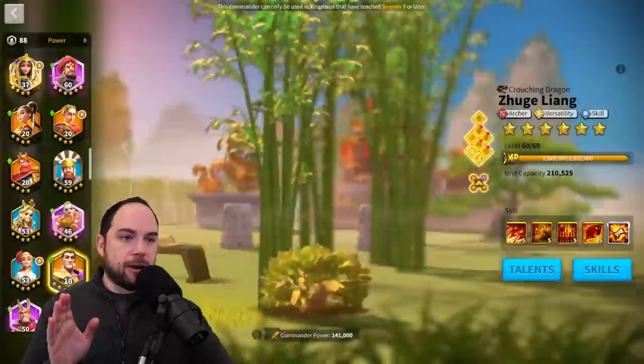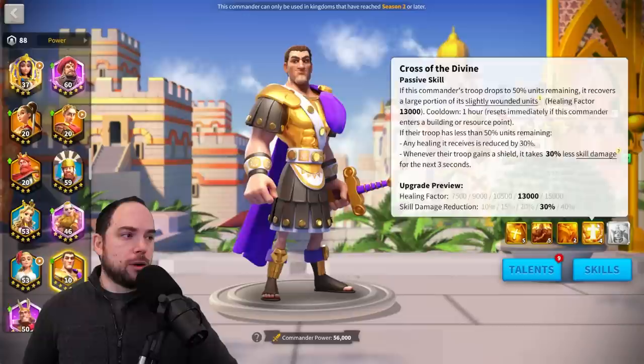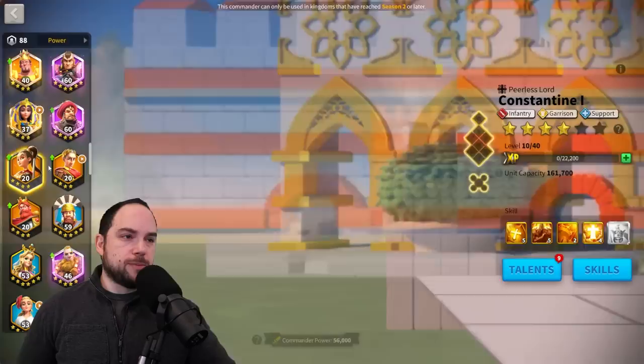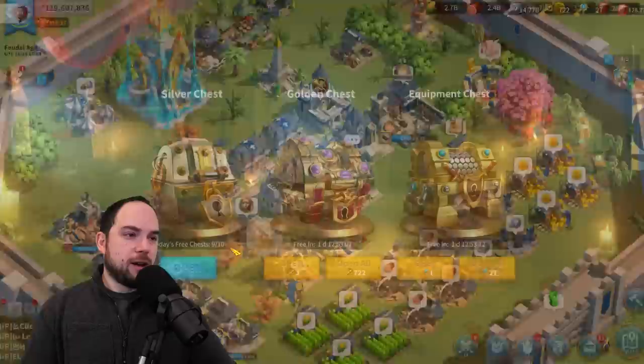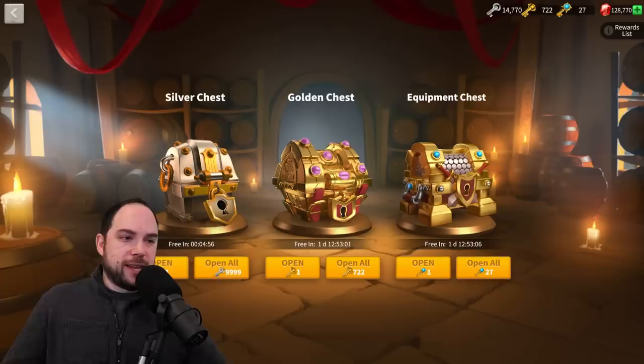I did a couple re-rolls on my Constantine skills to end up at 5-5-2-4, originally 1-4. My Mulan is at 5-5-4-5 — I'm about 31 sculptures away from a max Mulan at 722 keys. I might wait until I'm entering KVK to do that, or wait for the next Alliance mobilization because there's a quest to open gold keys. That gold key quest is the easiest Alliance mobilization points ever.